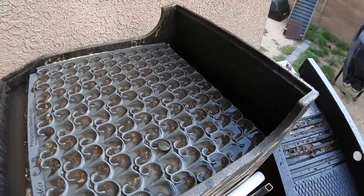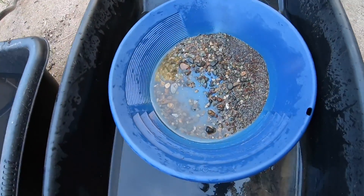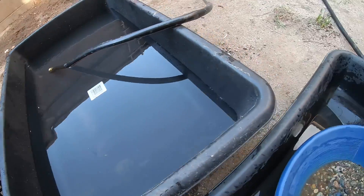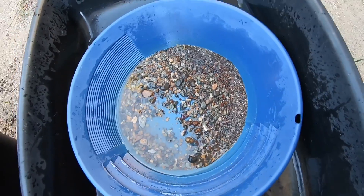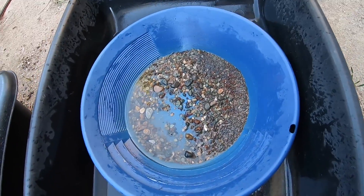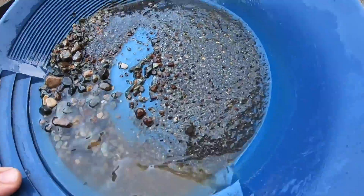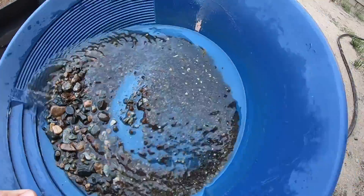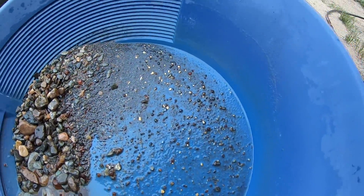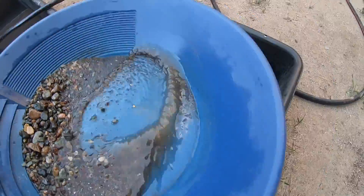We're gonna just let this go and get to panning. I just want to look at the dream mat real quick, so I'll wait for the panning tub over here to fill up — it's about halfway there. This is how much material was caught in the Spike Strike cube topper, which is not a crazy lot, but there's a lot of fine material in here. There is some pretty fine-looking gold in there, and we will pan this down and see what it really looks like.